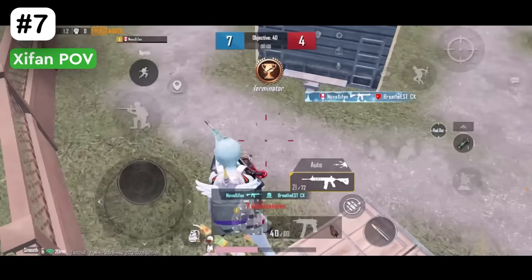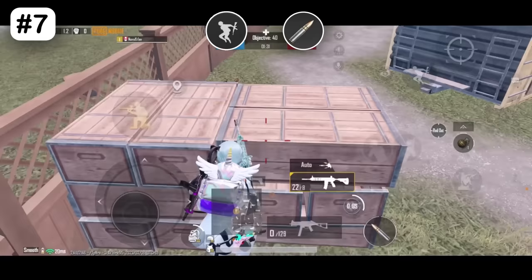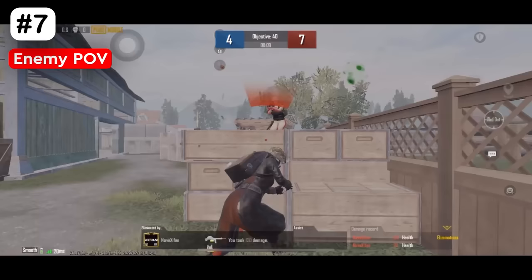Quick jump on it with a pre-fire. This is deadly to enemies hiding behind. You can also hide here and surprise your enemy.